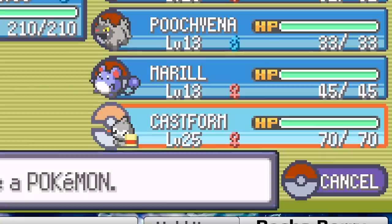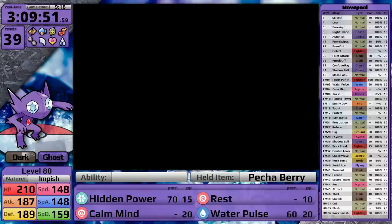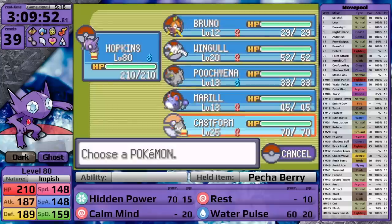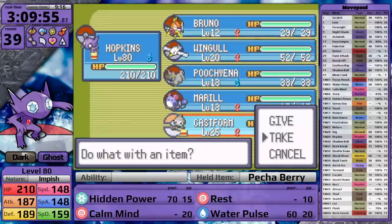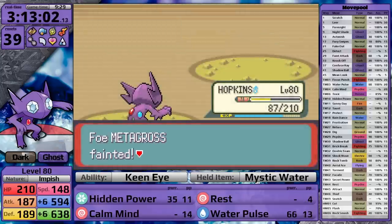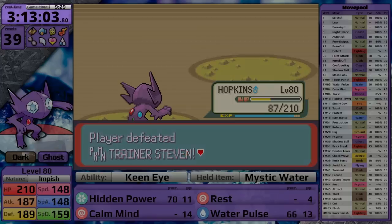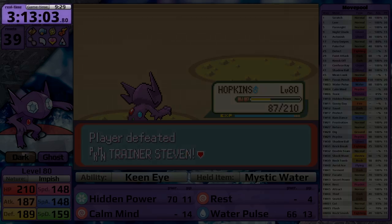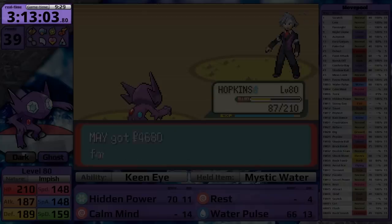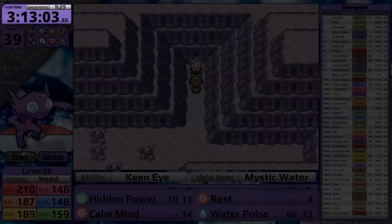Then, at my lowest moment when all the desperation was setting in, I realized what the solution was. Remember Castform? When the guy in the Weather Institute gives it to you, the real prize is the Mystic Water it's holding. I can use this item to boost Water Pulse's damage by 10%, and this small boost is exactly what I need to get the extra damage against Metagross. I finish it in the next fight, and Sableye defeats Steven with a time of 3 hours, 13 minutes, and 3 seconds, with 39 resets at level 80 in 9 hours and 29 minutes of game time.